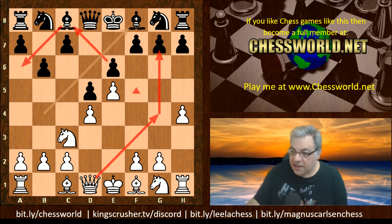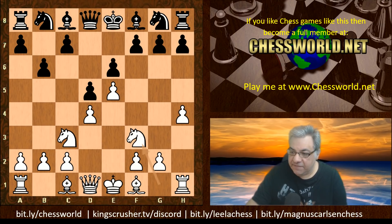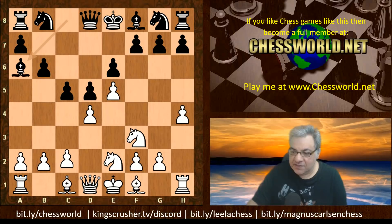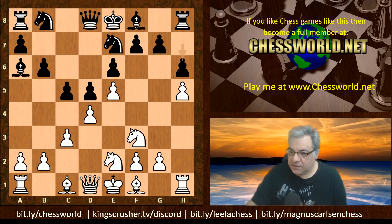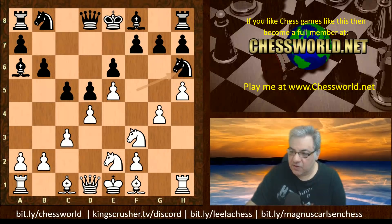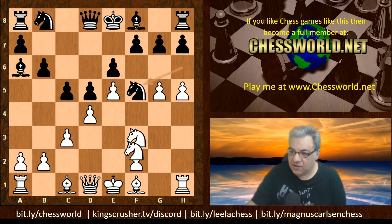Here we have Knight f3, c5, then Ne2 and Bishop a6. Then c3, Ne7, h5, h6. If Knight f5 perhaps white can claim an advantage here after g4, g5, and then Ng3.